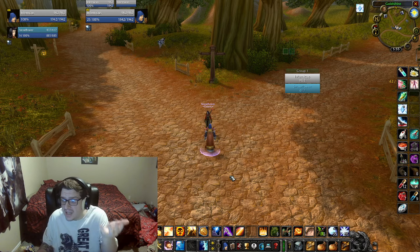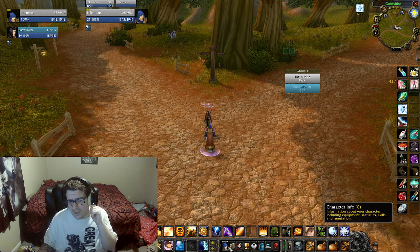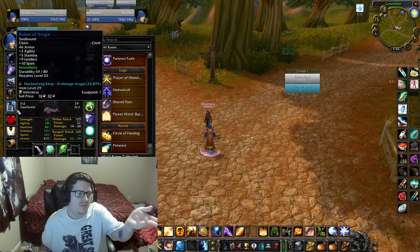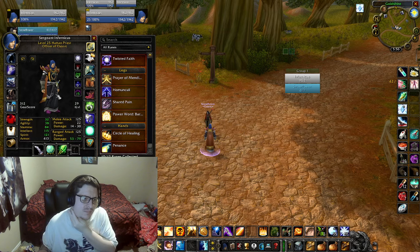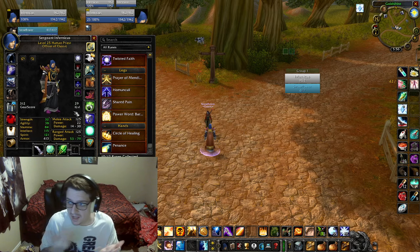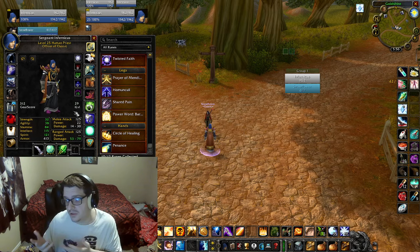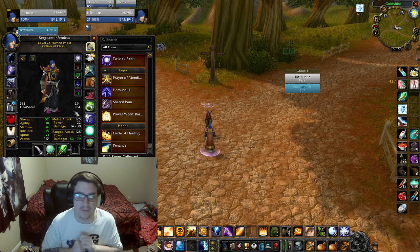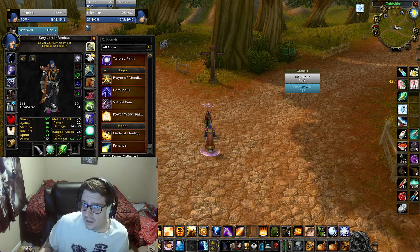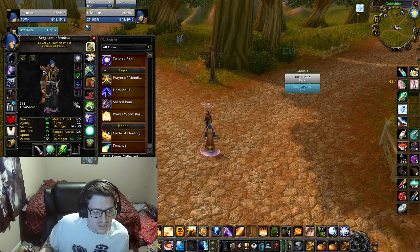The last add-on that I think is quality of life is Taco Tip Gear Score. It just shows your overall gear score — like right here when you click on your character it shows the gear score of items. Some items are obviously better than others, but it'll also show you the items that technically have the best gear score. That's Taco Tip. That's all my add-ons.